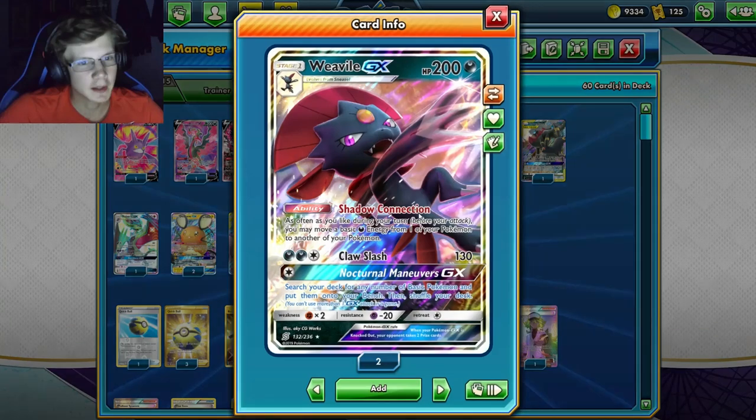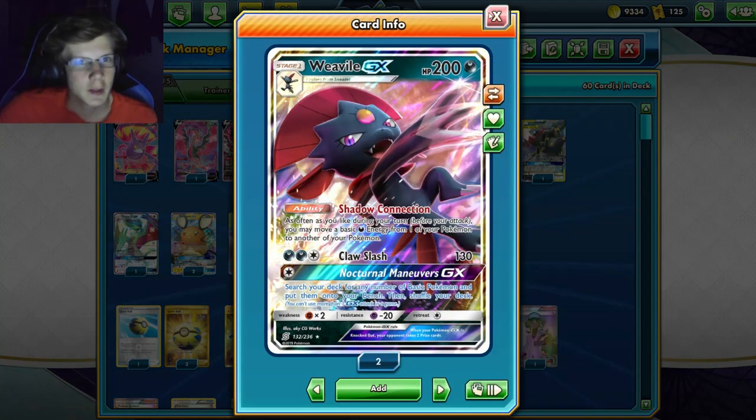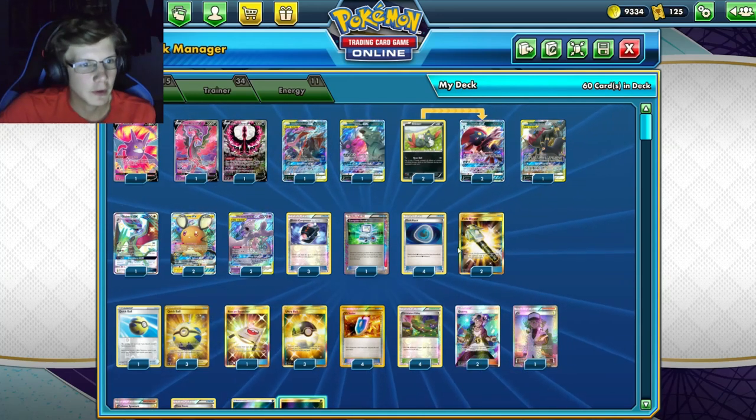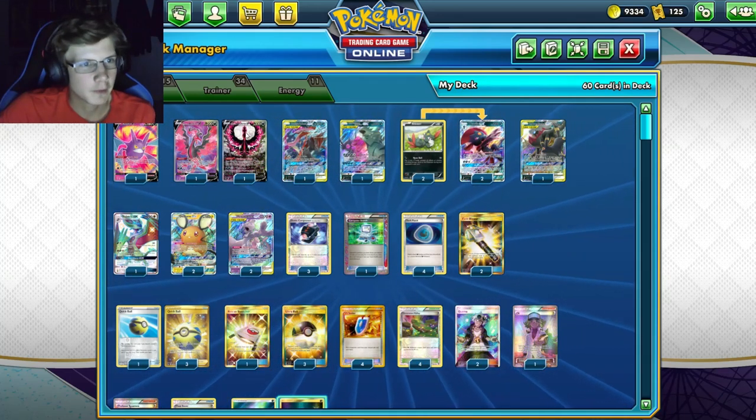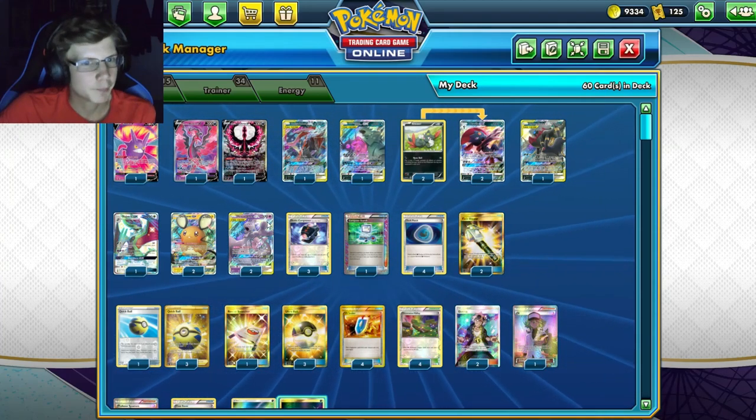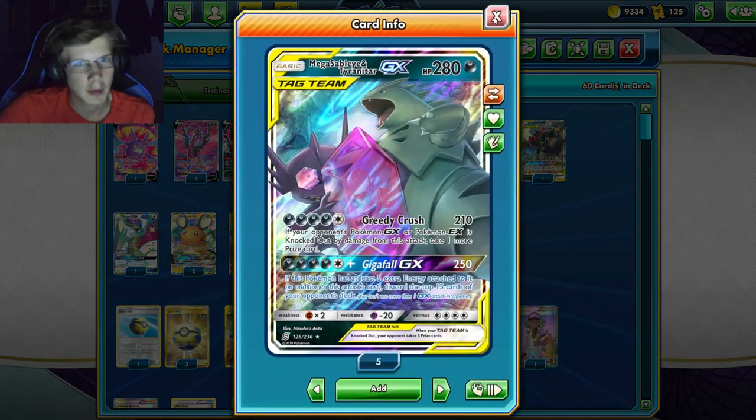Gigafall GX — if it has 10 energy, discard the top 15 cards of your opponent's deck, plus 250 damage. We're playing Sneasel, which is really vital in this deck — you can move any basic Darkness energy around anywhere, so you can transfer energy from your Malamamrs onto Mewtwo Mew to do that 10-energy attack.